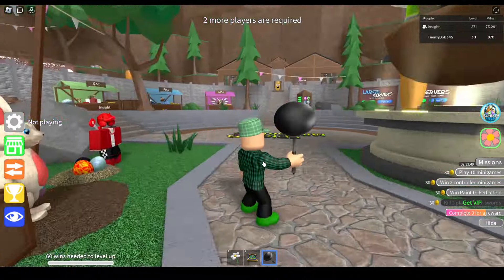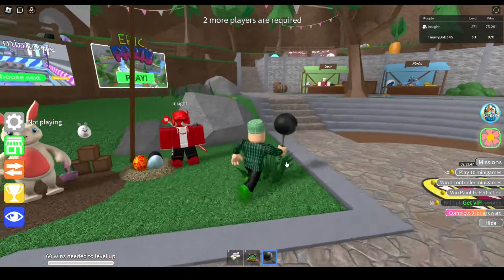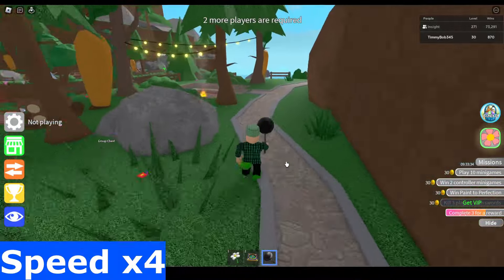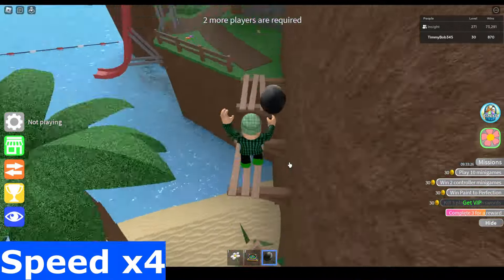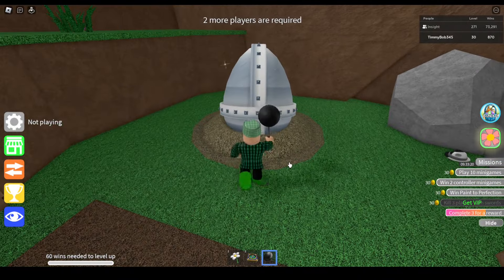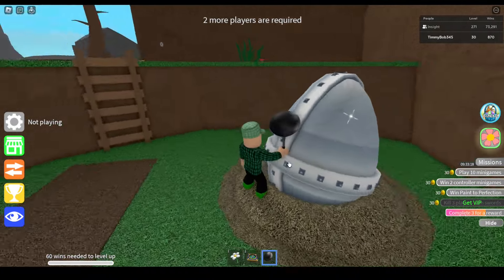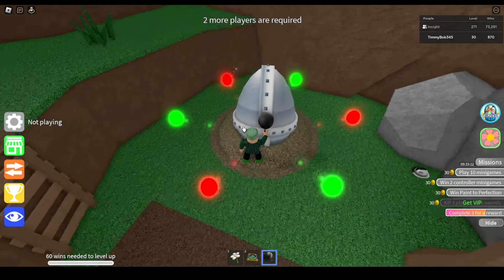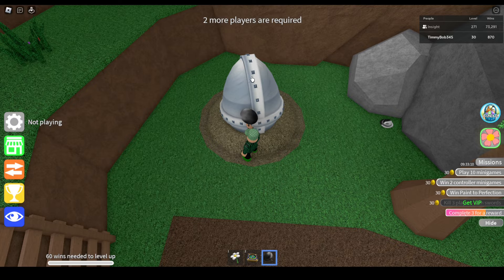First off, you want this gear equipped, then follow me towards the metal egg. This is not totally necessary to do, but basically when you hit this giant metal egg, which is next to the lighthouse in the lobby, it shows you how many lights around the lobby are green and red.